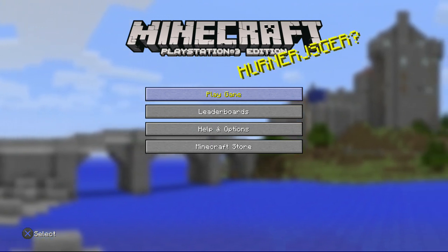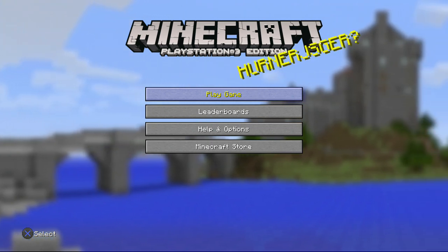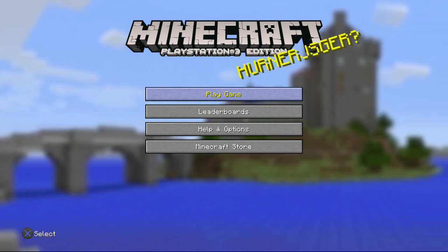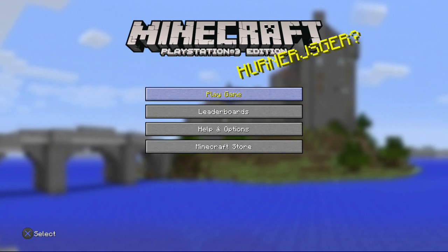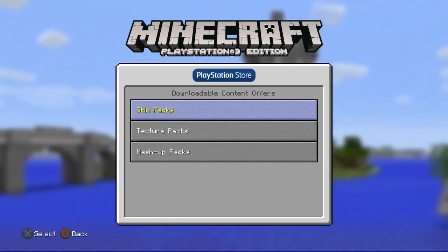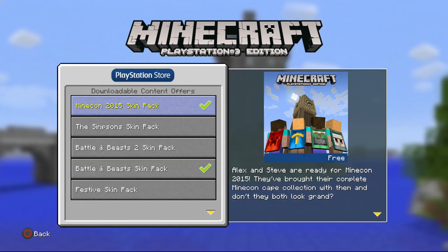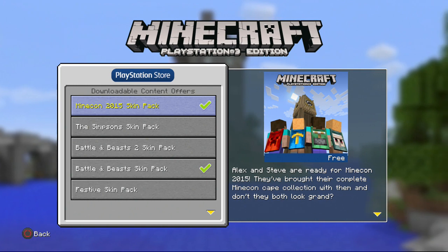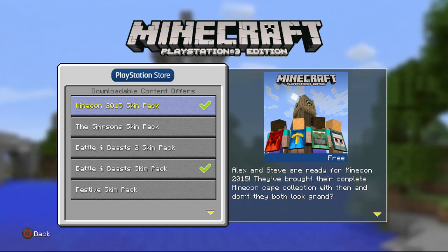Hey guys, PurpleWeather here. Today I'm going to be showcasing the free Minecon 2015 skin pack we got for the TU25 update. If you want to get the skin pack, just go to the Minecraft store, then to skin packs, click on it, and it is totally free — you don't have to pay a penny. It says 'Free' right there, and I've already downloaded it.